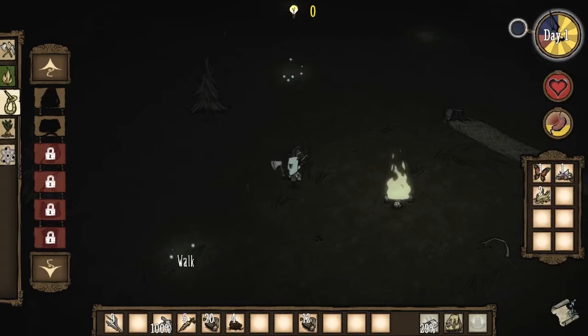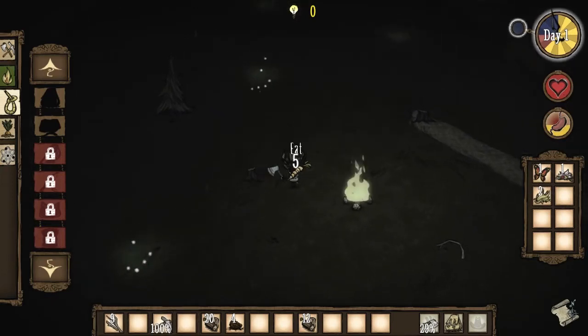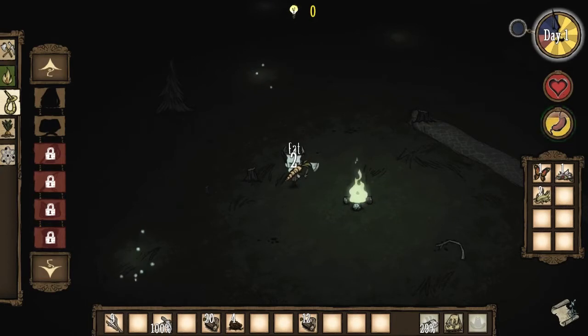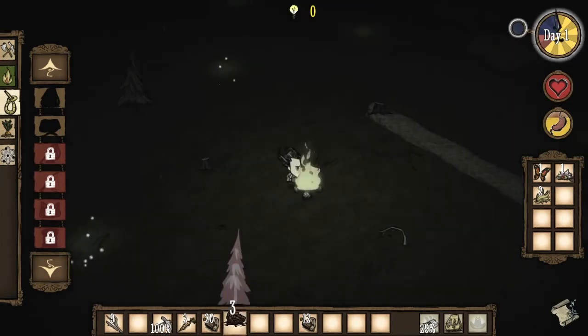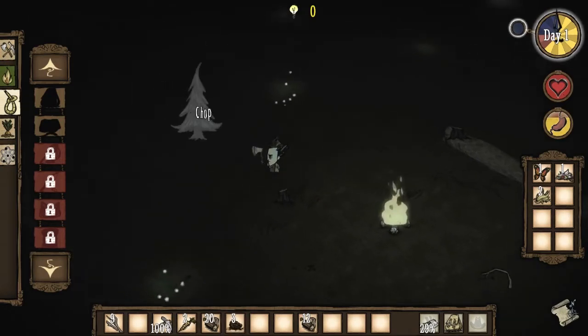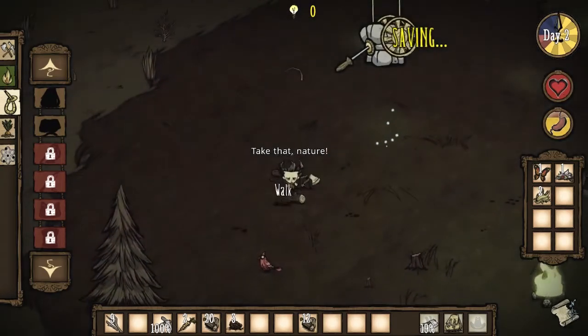Cut grass — I don't think we really need anything. I'm not doing anything to do. Eat. It looks like our fuel's going down a little bit. Hopefully I'm hoping we'll survive tonight. Is it almost daytime? I can't tell — yeah, it is. All right, awesome, it is daytime.